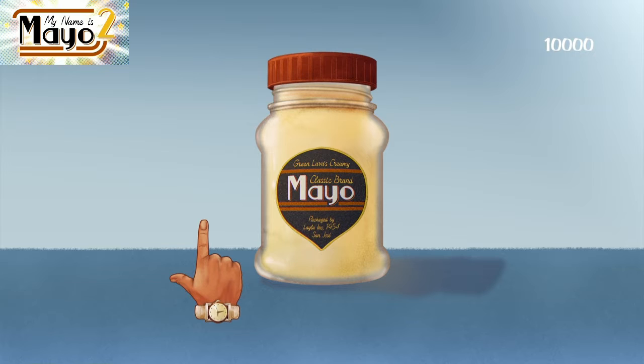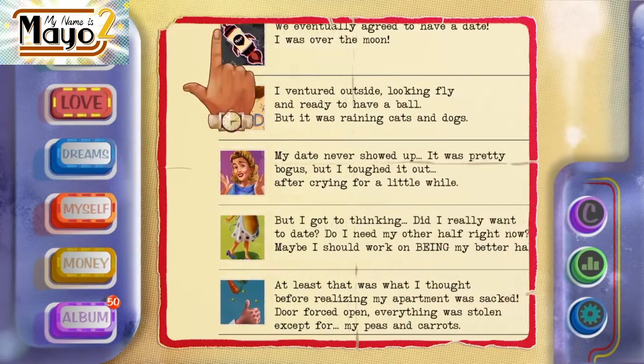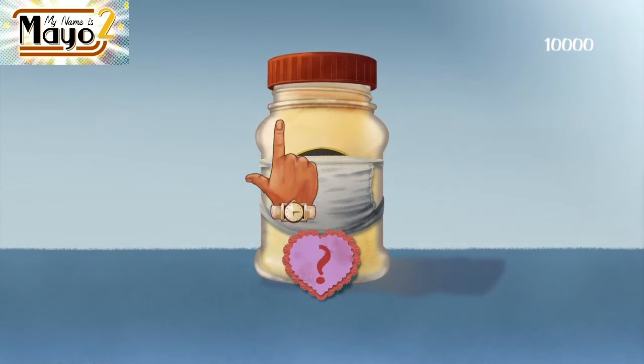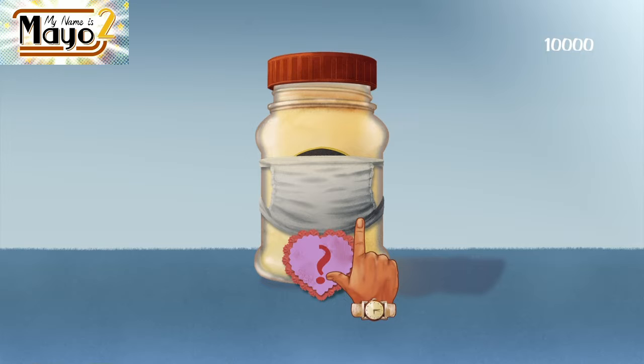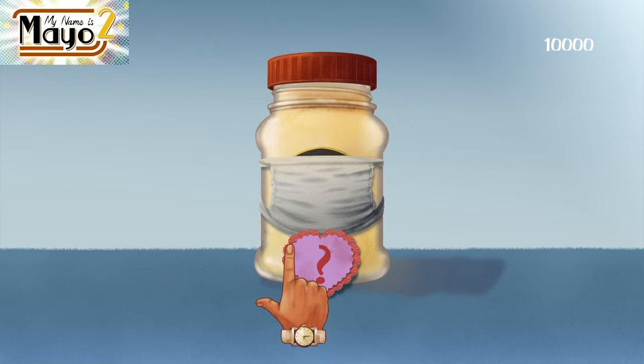As you can see, the second game is quite similar. You do have to hit the mayo jar at least 10,000 times in both My Name is Mayo 1 and My Name is Mayo 2. Along the way you'll be using triangle to switch between the specific costumes that change the way your mayo looks, and hitting it so many times to unlock the next costume. Doing that will basically get you all of the trophies in both 1 and 2.